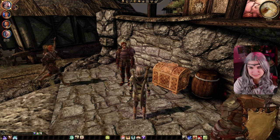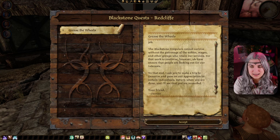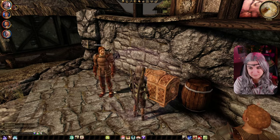Make blessings upon you, Warden. I have a task that requires some tact and discretion — I think you're perfect for the job. The Blackstone Irregulars cannot survive without the patronage of nobles, mages, and other groups who retain our services. I ask you to make a trip to Denerim and pass on our appreciation to certain individuals. Return when you are done and I'll see you're rewarded. I will eventually go to Denerim, so that tracks for me.